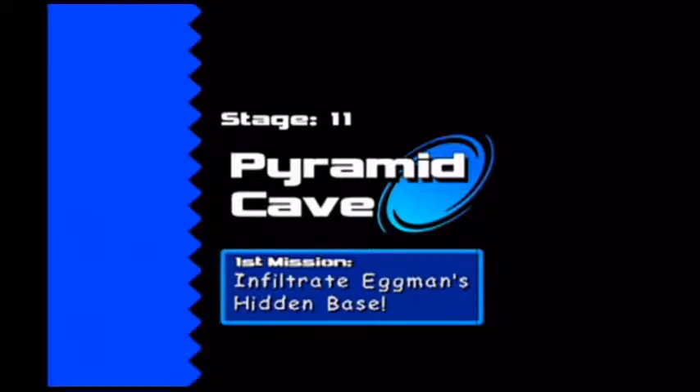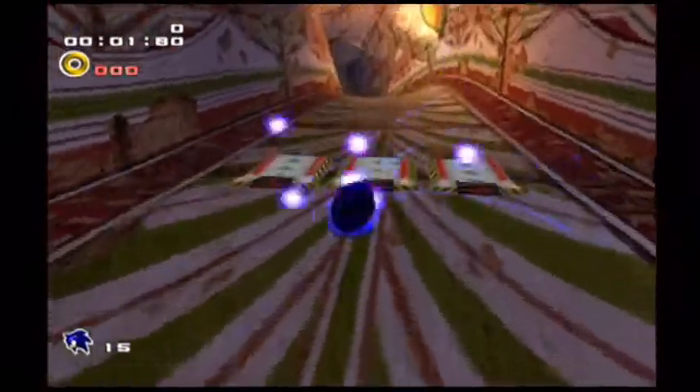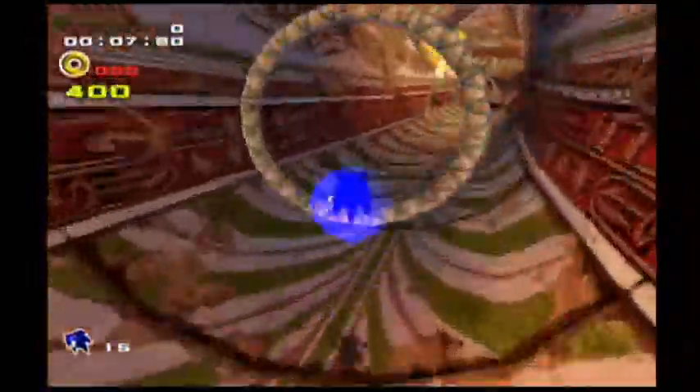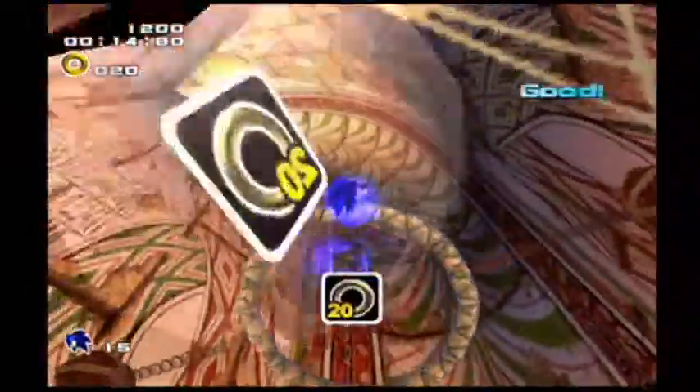Now we're going back to Sonic since Green Forest, taking on infiltrating Eggman's hidden base, Stage 11 — Pyramid Cave. It's been a while since we've come back to Sonic's gameplay style. Most of the time we're running through mech-shooting levels and treasure hunting stages every once in a while.